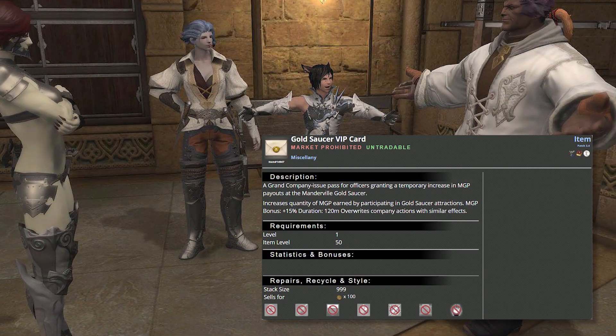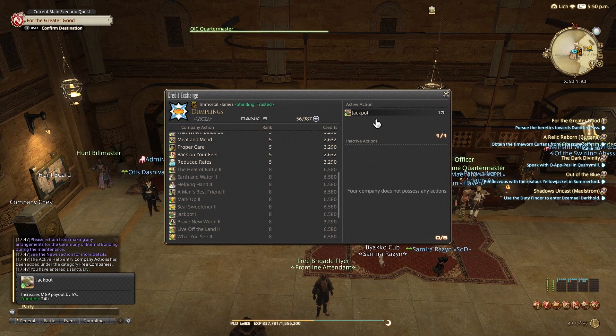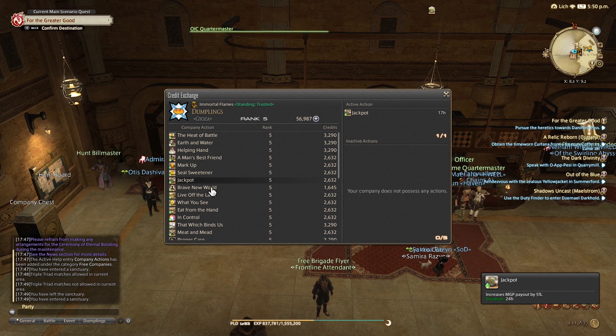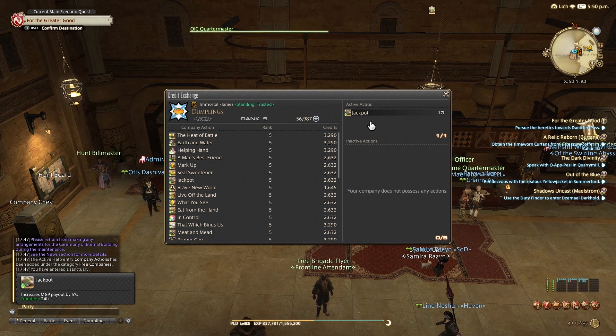If you've been leveling your grand company ranks and have the squadron feature available, you can send them out on missions and receive an item called the Gold Saucer VIP card. This is a consumable that gives you a 2-hour buff, increasing the amount of MGP you get from all Gold Saucer related activities, except for challenge log rewards. It's a very nice thing to use before knowing you're going to spend quite a bit of time in the casino. It's a good idea to save the card for when you're about to open your Cackpot tickets, as this applies for them too. You can also get a 24-hour buff from your free company actions that increases your MGP income by either 5 or 10%, depending on your free company's rank — so drop by the quartermaster to check if it's available.